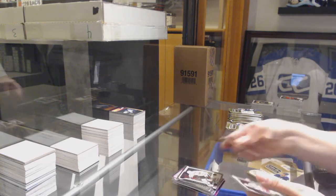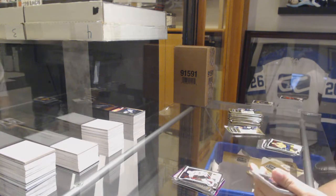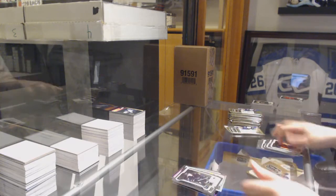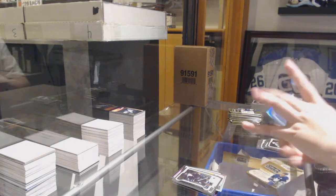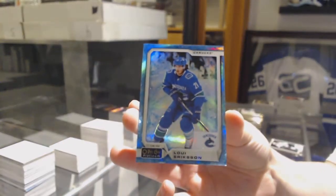Retro for Nashville Ryan Ellis, Dominic Cahoon Rookie for the Blackhawks. Rookie Rainbow of Lozon for the Bruins, Rookie of Anthony Sommela for the Sharks. We've got an Arctic Freeze numbered to 79 for the Vancouver Canucks Loui Eriksson.